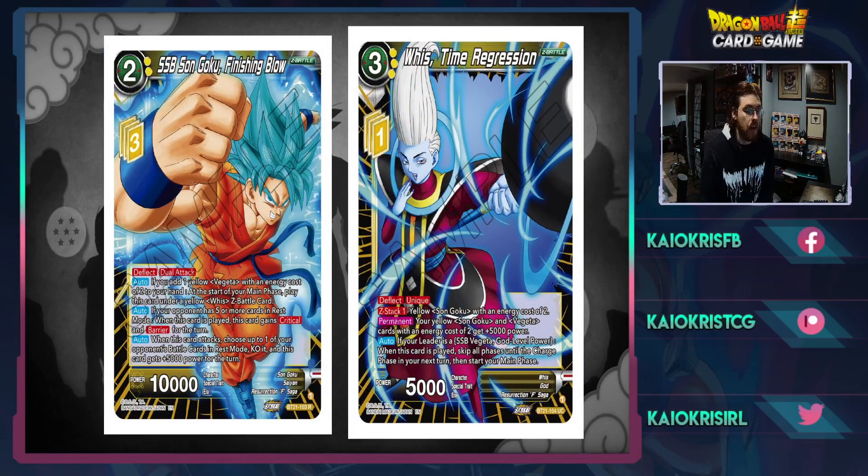The two Z cards shown: first is Super Saiyan Blue Son Goku finishing blow — a 10K deflect dual attack. If you have one yellow Vegito with any cost of two on the battlefield, at the start of your main phase play this card under a yellow Wiese Z battle card. Auto: if your opponent has five or more cards in hand, when this card is played it gains crit and barrier for the turn, making it a deflect dual attack crit barrier 10K. Additionally, once one of your opponent's battle cards is in rest mode, KO it and this card gets 5K — and this auto is not once per turn, so this can swing as a 25K crit.